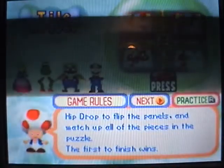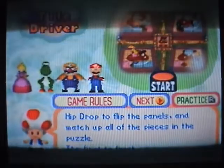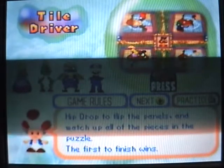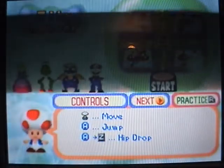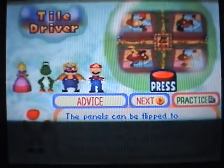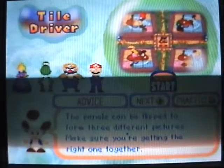Tile Driver — oh, this is the wrong one; I was thinking of a different one. Totem Pole Pound — okay, this one's pretty easy. Basically you have to ground pound on the tiles to show the character it displays, and they'll jump — hip drop. Panels can be flipped. I always say hip drop because that's what it is in the first Mario Party.